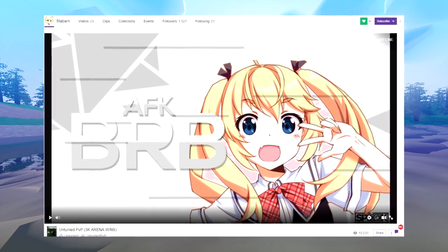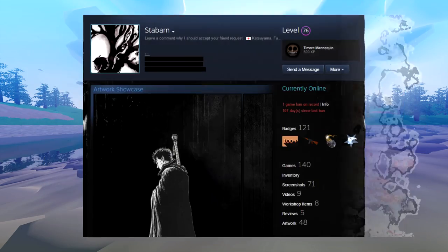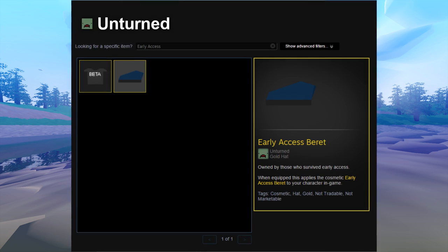I have a friend named StabarnoSteam. He streams Unturned sometimes on Twitch if you want to check him out. He has played Unturned for a very, very long time. If you go to his Steam profile, then his Unturned inventory, and search for early access in his inventory, you will see that he has the two items that I've been talking about in this video.